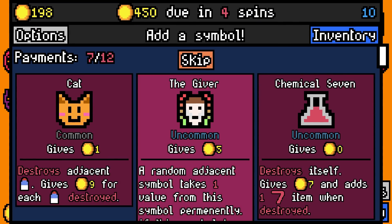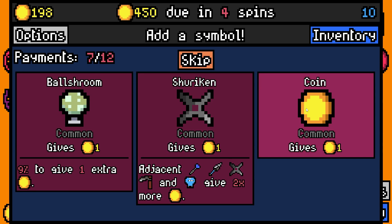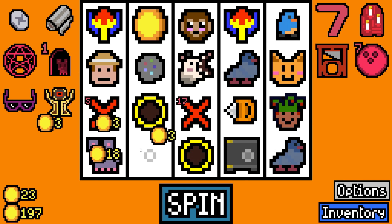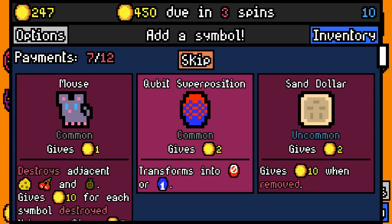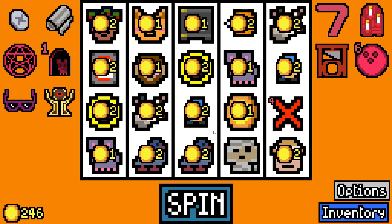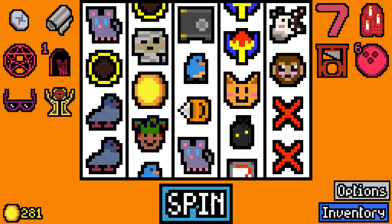Let's get the giver actually - and let's get a mouse as well. Mouse is gonna eat the cheese, which is nice. Can it go next to the cat and then get put in the mouse hole? It's only 36 rolled. 450 and two spins - yeah, we're not making that.